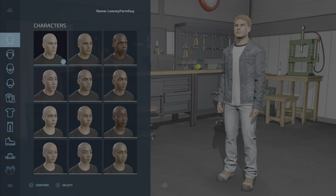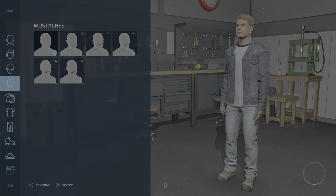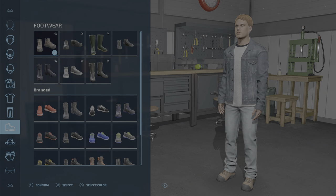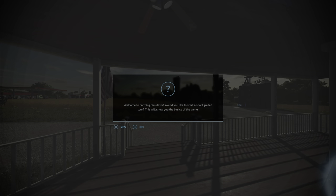You scroll through it with R1, which is the trigger above your right trigger on PlayStation 5 or PlayStation 4. Xbox will be similar. This is fairly basic for anyone who's played video games. Press O to confirm and go with the standard character.